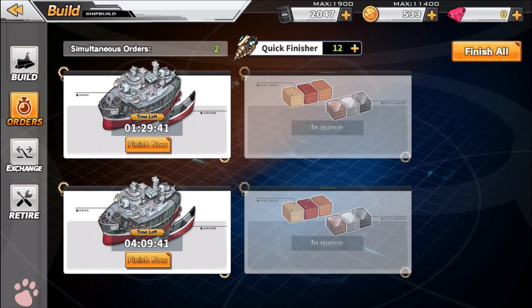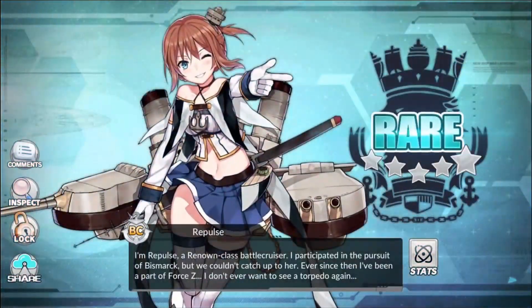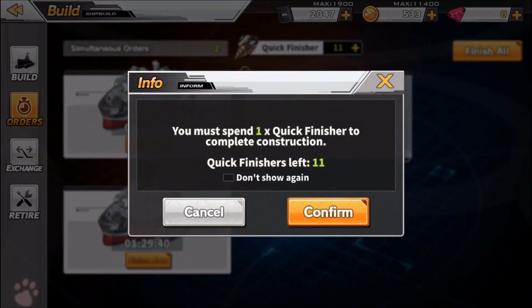The game gives you a good amount of quick finishers, or you can buy them to finish building units faster. I really like that about this game — it gives you a lot of free-to-play options. We're going to use one of my quick finishers to finish the four-hour construction and see if we get something good. Let's hit confirm — cross your fingers. We got Repulse again, alright. I'm not sure if you can get more building slots.